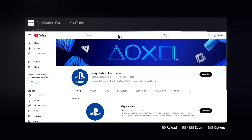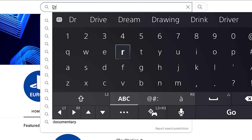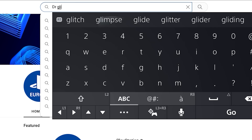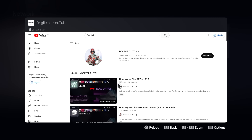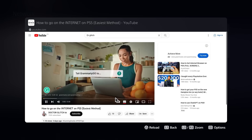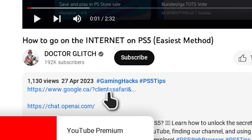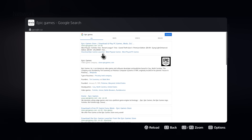Now once you're on YouTube, we're going to search for 'Dr. Glitch' — you're going to know why in just a second. Once you get to this screen, you're going to click on the video that says 'How to go on the internet on the PS5,' and then in that video's description you're going to find a link to Google. Just click on that, and once you're on Google, search for Epic Games and then head over to the Epic Games homepage.